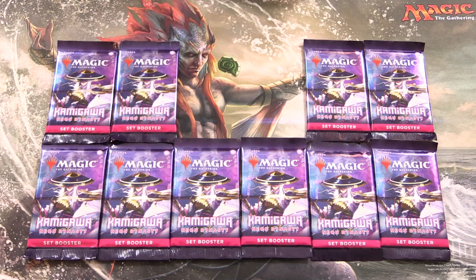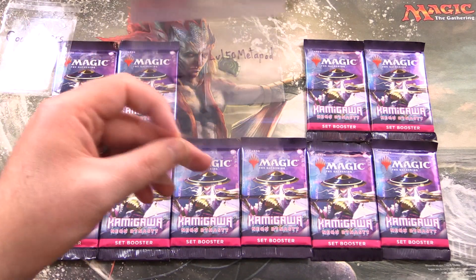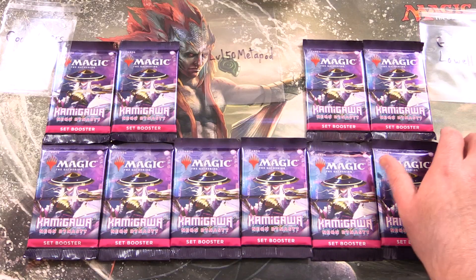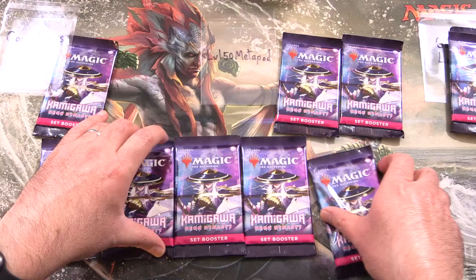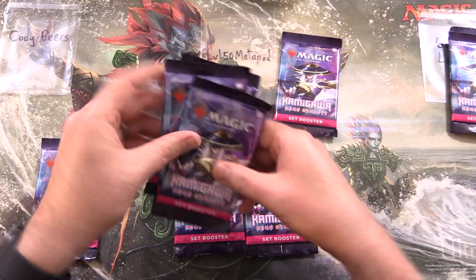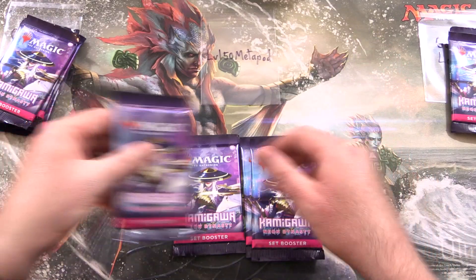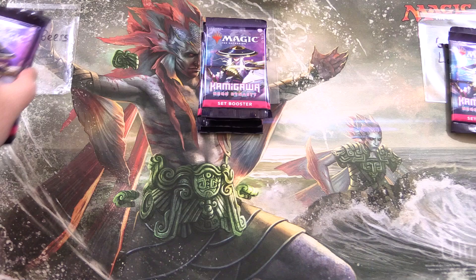Today on MTG Unpacked, we're getting stuck into a bunch of Kamigawa Neon Dynasty set boosters for Patrons. Today's Patrons are Cody Beers, Level 50 Metapod, and Gabriel Lau. We're grabbing two for Gabriel, four for Cody, and the remaining four going to the Metapod. Alright, let's get into it.